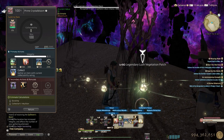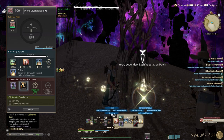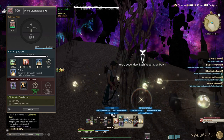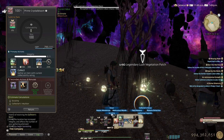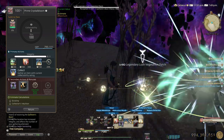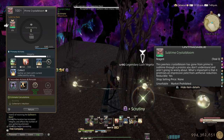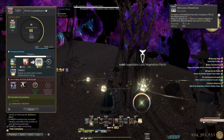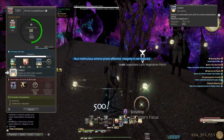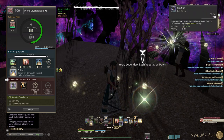I use Collector's Focus. For aether nodes I do use Collector's Focus — unlike regular nodes where I skip it to save GP — since this is only a one-time node per window, I like to increase my chances of getting the Intuition proc, which gives more collectability per hit. So the rotation is: scrutiny, Collector's Focus, then meticulous. There's a 67% chance to crit for 500 collectability.